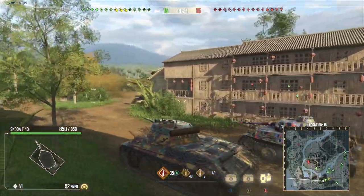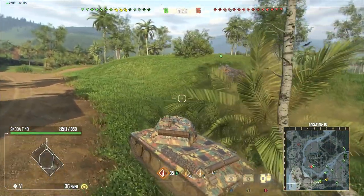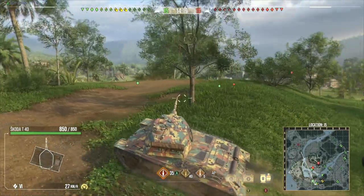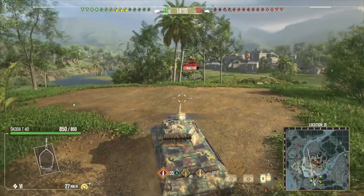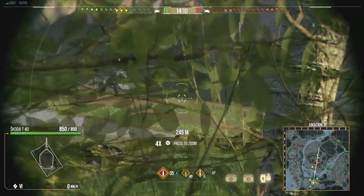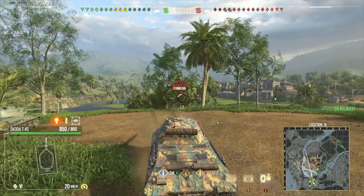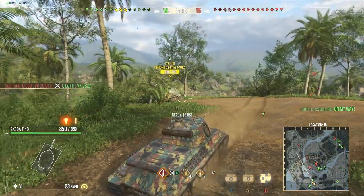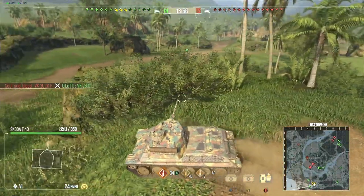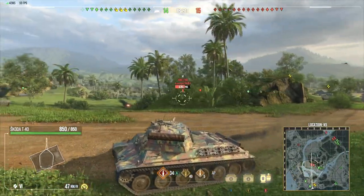145 standard penetration, some really slow shell velocity. I believe the fastest shell on this is around 773 meters per second. And then the heat rounds have 200 heat penetration, which actually makes this tank pretty competitive against tier 8, with a 6-second reload and 220 alpha. Module damage is in the range of 119 — that's not too bad, they can help you get some consistent tracks. You are rocking an 88 millimeter, so you can get some decent overmatches. 30mm plates are a big no-go, but 25mm and 20mm plates — no problem.